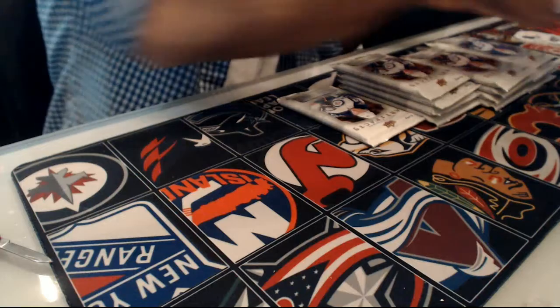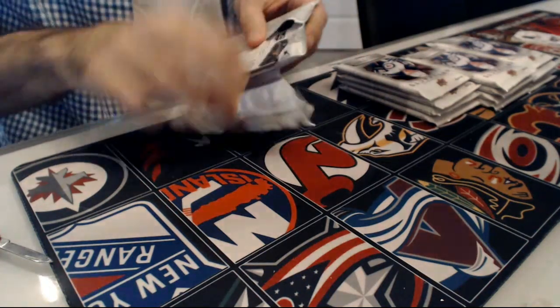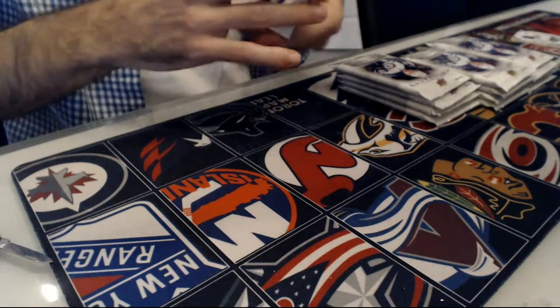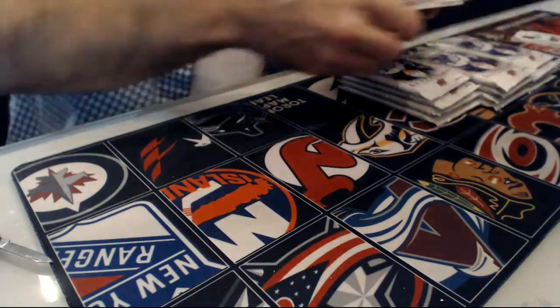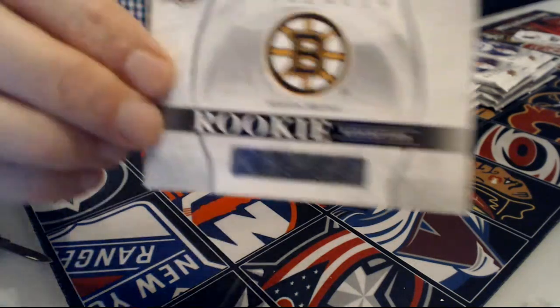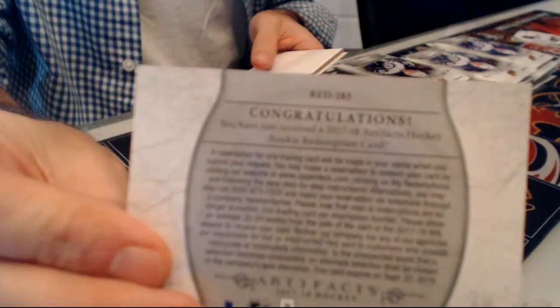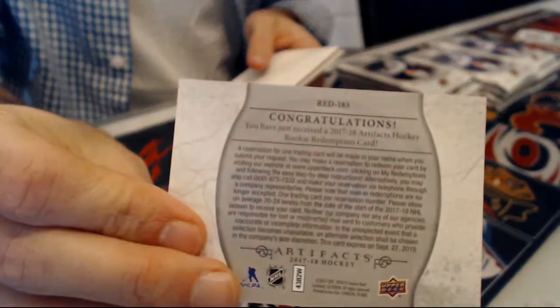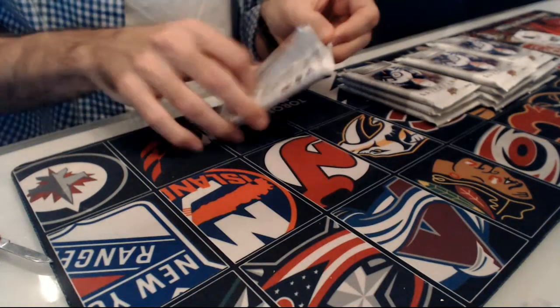I don't have any space right now. Alex Tuck, not with the biggest Golden Knight. We have a rookie redemption — this is red 183, Boston Bruins, probably a McAvoy. Red 183 for the Bruins, maybe a nice McAvoy.